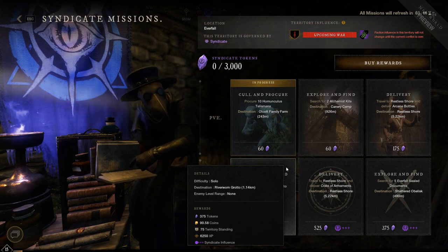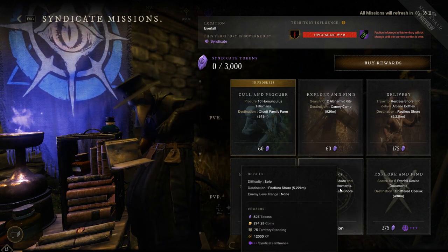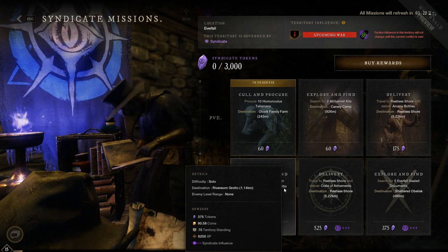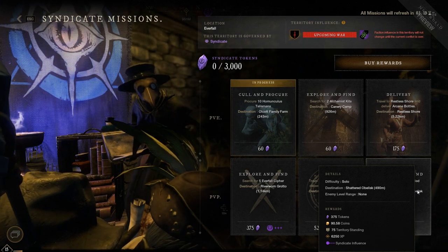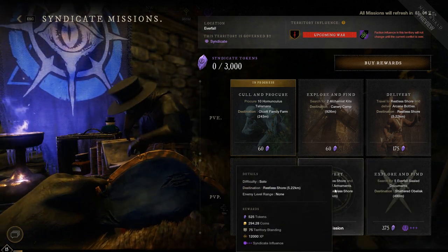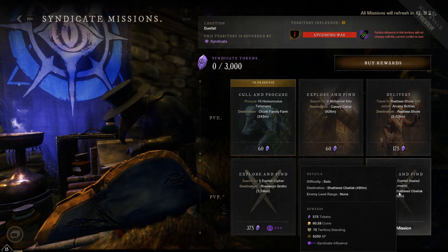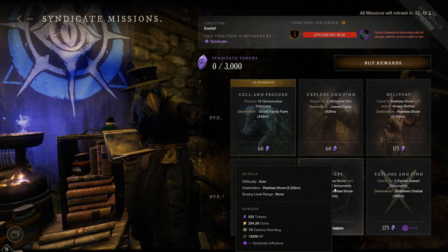If your main goal is really kicking in XP, you're going to want to do some PvP missions — as you can see these XP rates are much higher than the PvE missions. The delivery mission is a very easy one, but it's quite a distance to run and you're usually going to make it there without dying. A great way to make sure you're doing it efficiently is to look at the destination distance. This one shows 490 meters away, but the one that gives you 12,000 XP — look how far away Restless Shore is: 5.22 kilometers. That's an absolute crazy amount of running and probably won't be worth it. You'd rather do the Shattered Obelisk and get 6,250 XP, because just two of those will probably take less time than the delivery run.